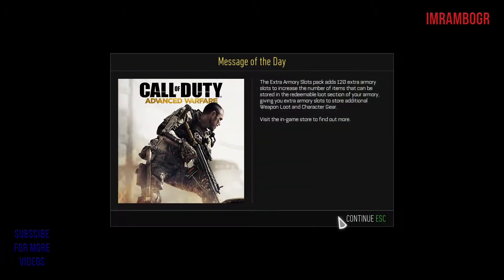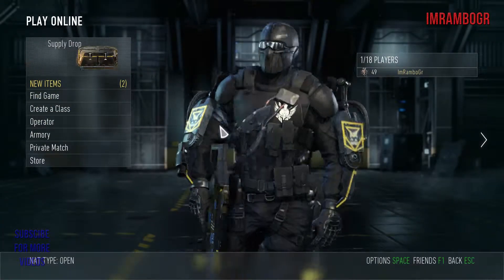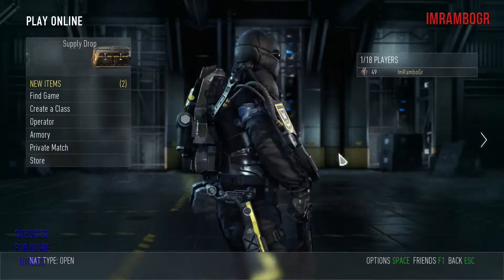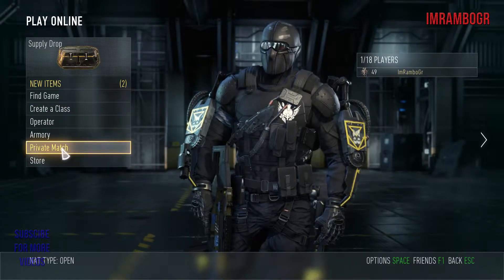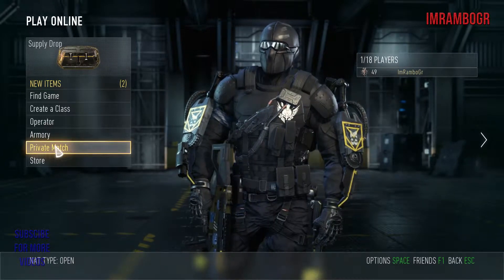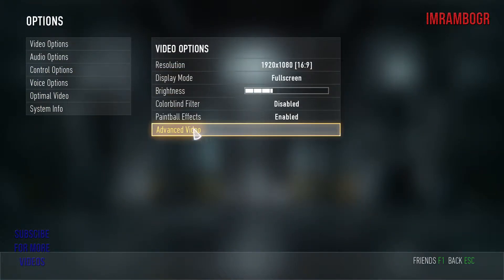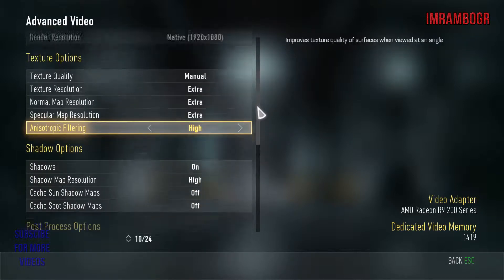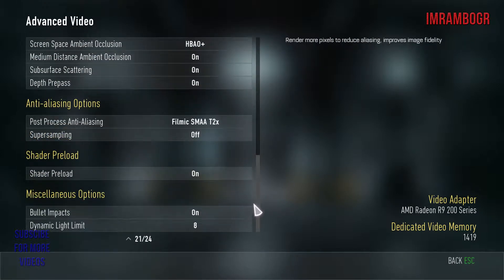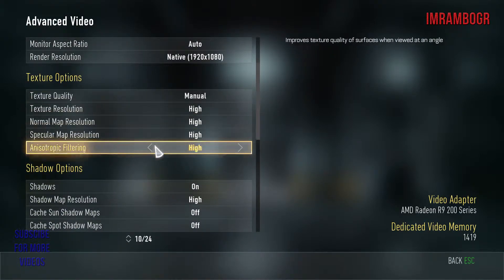First, you need to connect online. You need to change your settings. My resolution is 1080p and I had it set at custom ultra, something like that. Now I'm setting it to high, to see the difference — not that much of a difference, but ok.